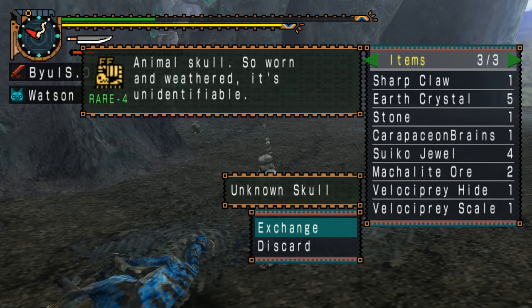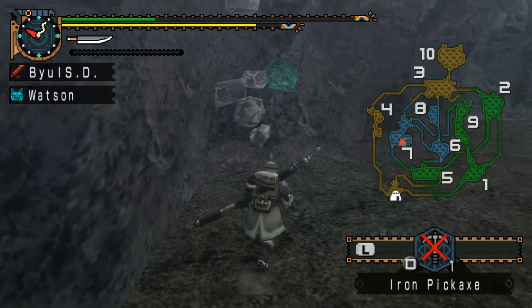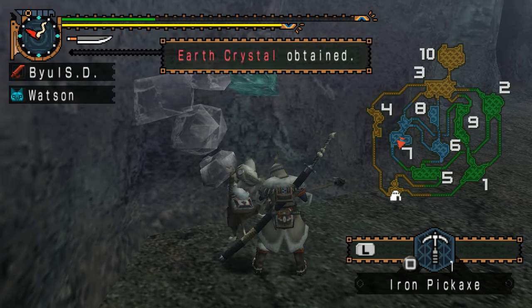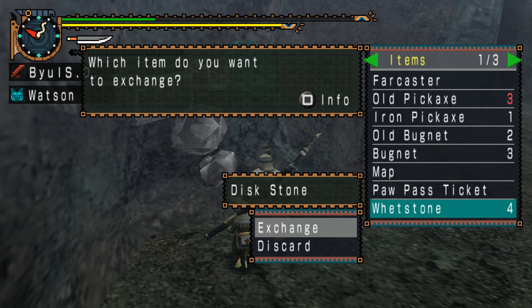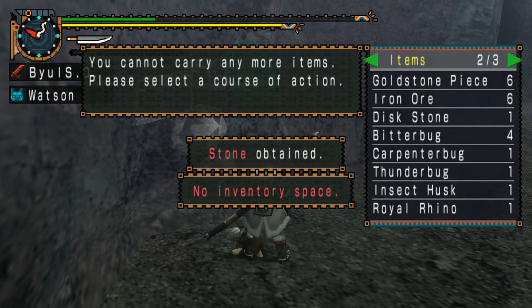Oh, we got a rare gather from the scheduling point. Let's exchange it with something we don't need — stone. It's useful but I don't need it until later. Those are a lot of earth crystals. I need Papa's ticket to go home and my map so I can show you where I am. Let's get rid of that blue mushroom and discard the stone.